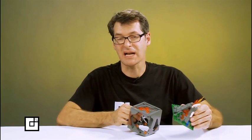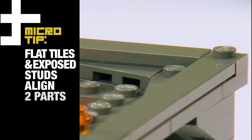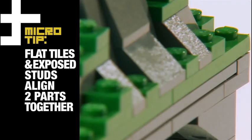To create easily detachable sections, you can build a layer of flat tiles with just a few exposed studs to help align the two parts together.